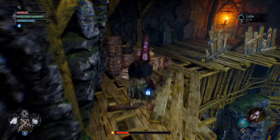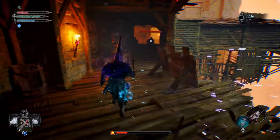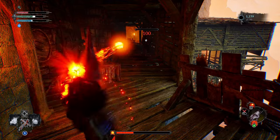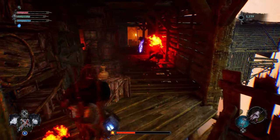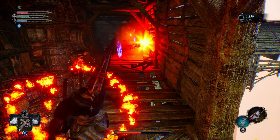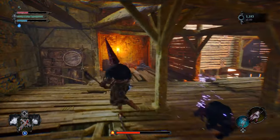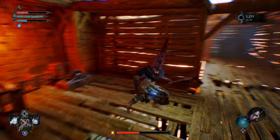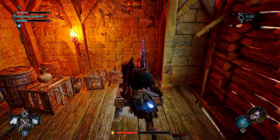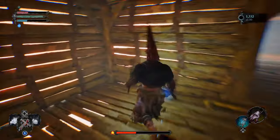When you turn this corner there's going to be a hallway and corridor with three ads. If you're a mage, take them out from range, and don't forget about the guy hiding in the corner — he can knock you off too. Take out the remaining ad, and there's one more I call the 'sniper' further in the back. Melee characters get up close; mages just cast spells on him. After that there's an elevator — pull the lever to bring it down.